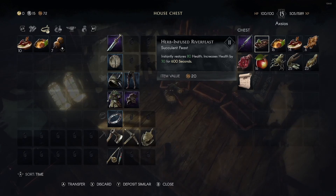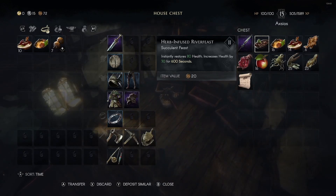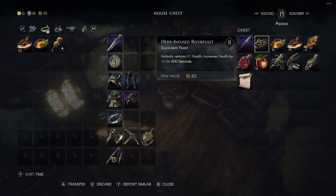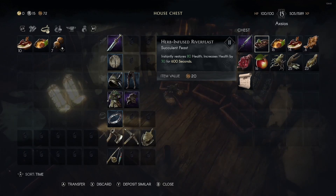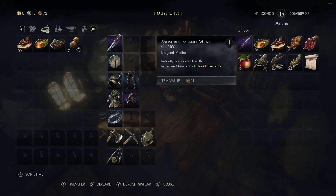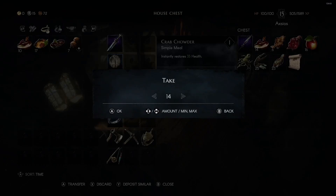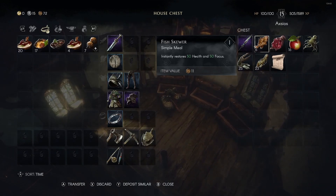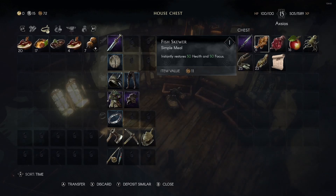Potions - this is actually a really good herb-infused river feast, this is going to be really good. I'll probably use that the first time I get hit - that'll give me additional health for a decent amount of time. Then we'll have our mushroom and meat curry, which stores 50 health and increases stamina. We'll also have normal heals, and this one here stores 50 health and 50 focus - so that's going to be very nice. It allows us to kind of dual up on heals.